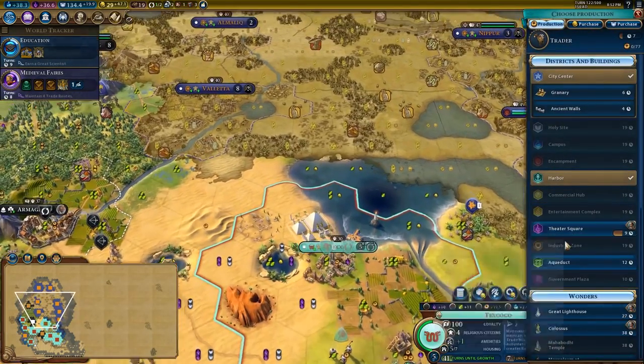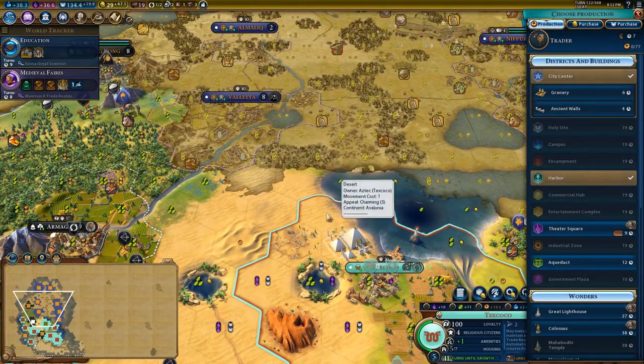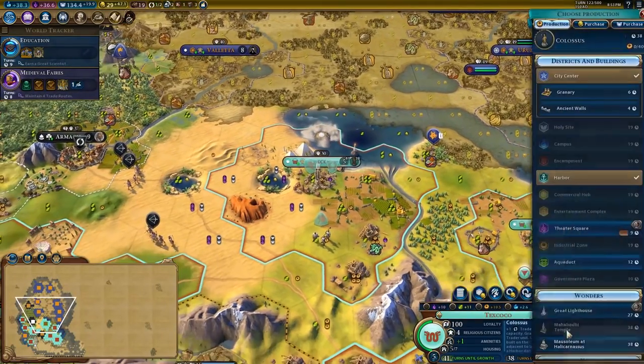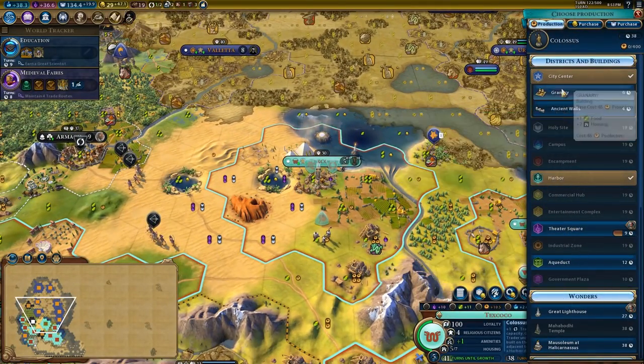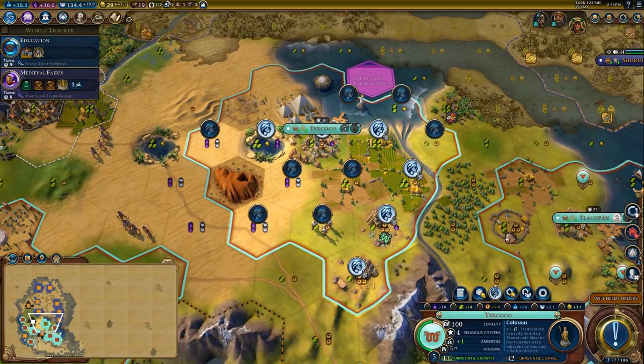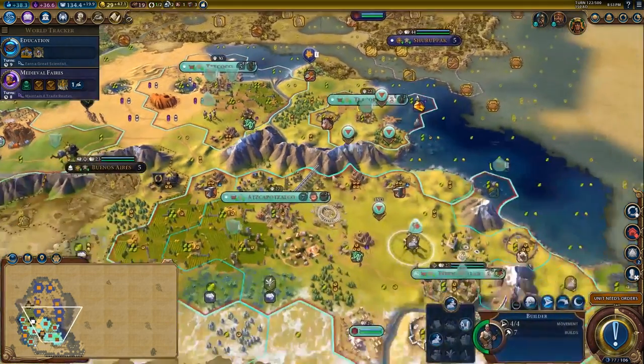So could the Mausoleum — but I think... I wish I'd put the theater square here because if I put the Colossus right here that could be interesting. The city has extra housing now so it is worth it to work a little bit of food to grow. This is a good spread of food and production, so I'm happy with that. We don't want to overgrow.